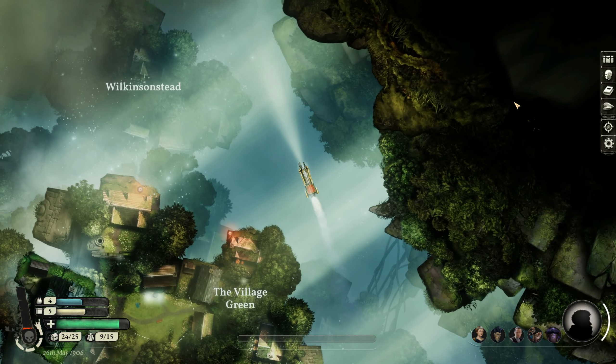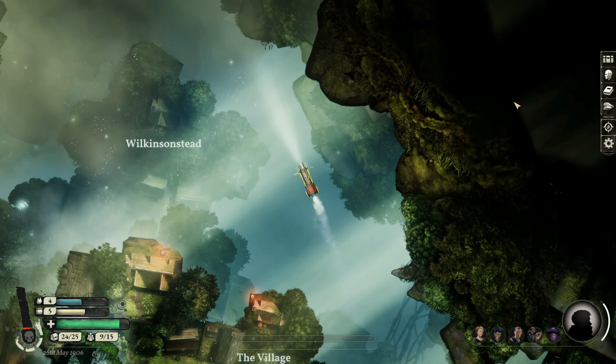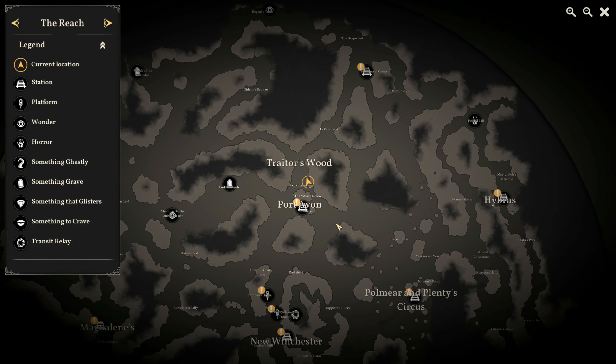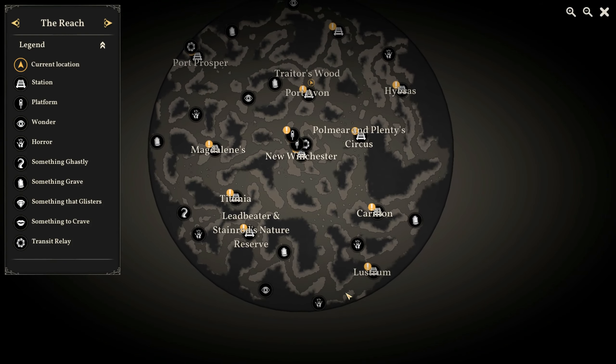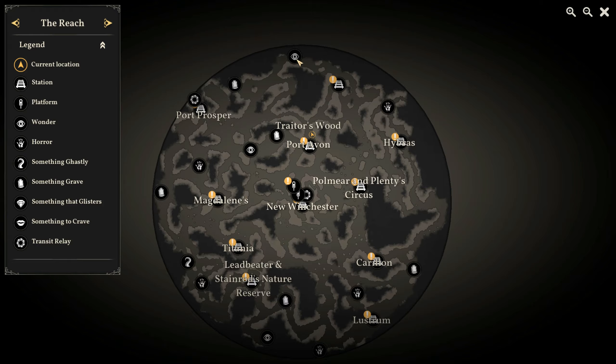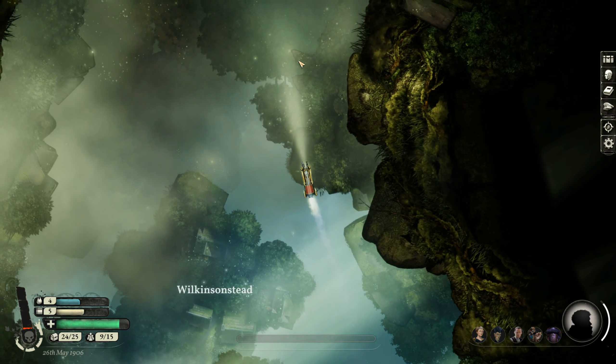Welcome back everyone, my name is Altamar and we are continuing our let's play of Sunless Skies. Where we left off last time, we did a loop starting here, going all the way around to Lustrum, Quirillin, Polymere Plenty's, Hybris, Port Avon, and we've been up to Trader's Wood. Now we are going to start searching for the Regent's Grave.